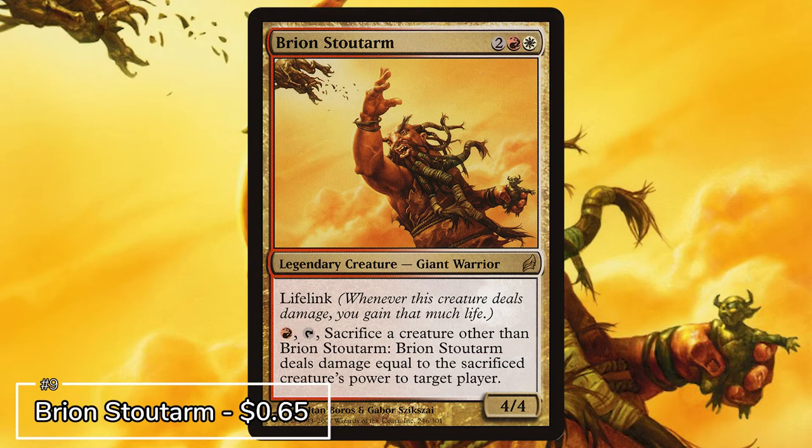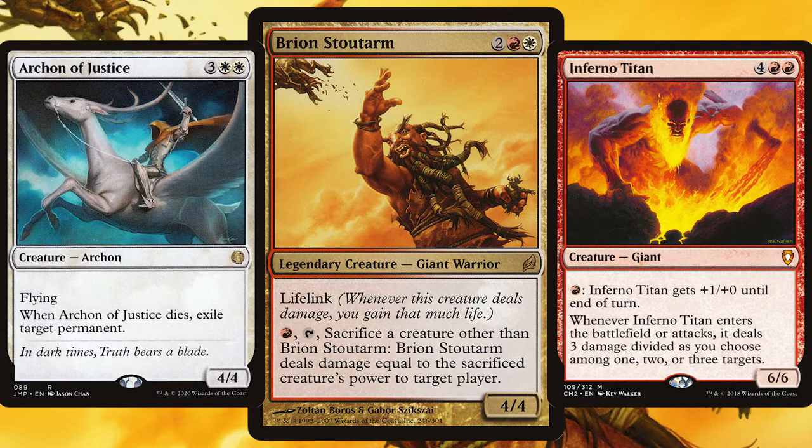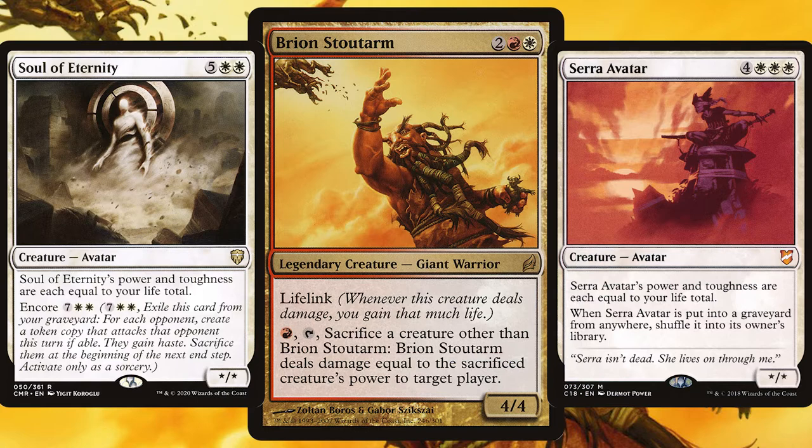Next up we have Bryon Stoutarm. From all the way back in Lorwyn, this legendary giant warrior is all about sacrificing those creatures. For Bryon we're packing that deck full of big beefy creatures, as when you sacrifice a creature Bryon deals damage to target player equal to that sacrificed creature's power. Bryon has lifelink too, so you'll gain life whilst hitting your opponents. Cards like Soul of Eternity and Serra Avatar are key in this deck.